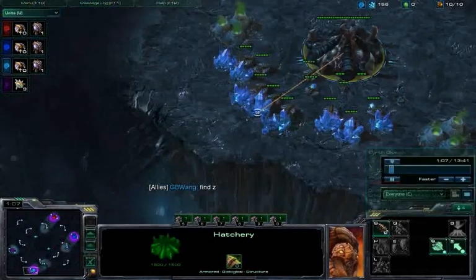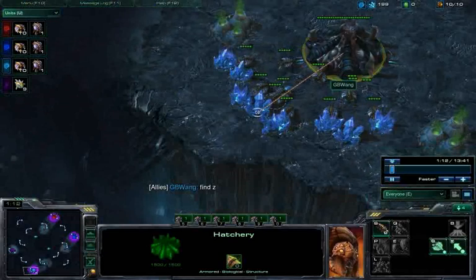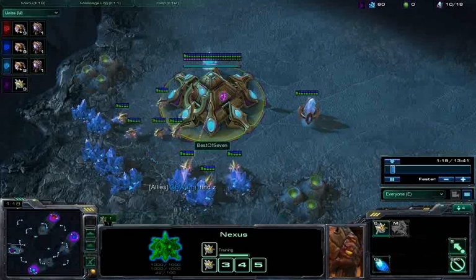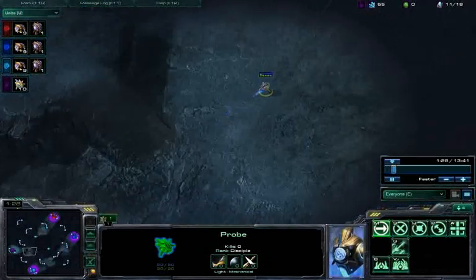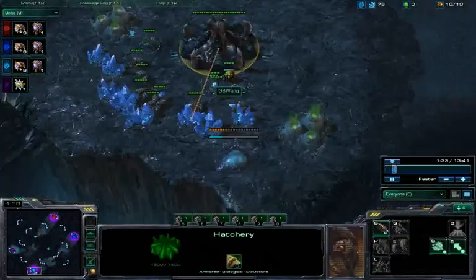One of the things with team games, as you can see I'm chatting right now, is good communication. It's always helpful to let your teammates know what build you're going, and scouting is always useful as well. Protoss tends to make the best scout because they have a probe that can regenerate their shield, so their scouts usually last a little bit longer.